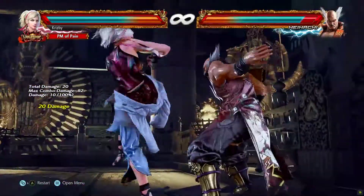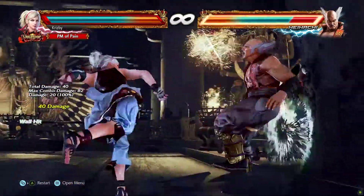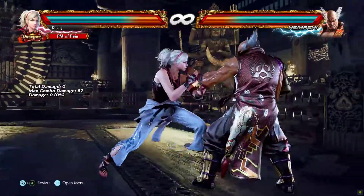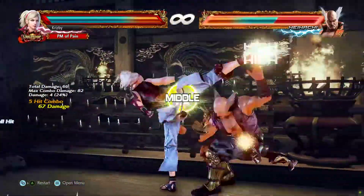The best follow-up option after Lidia's command grab up forward 1 plus 2 and a wall splat is the down forward 3-4. It's guaranteed damage, an easy input command, and also if you grab your opponent on an off axis, you can do a re-splat and add additional damage.